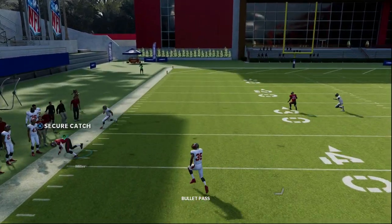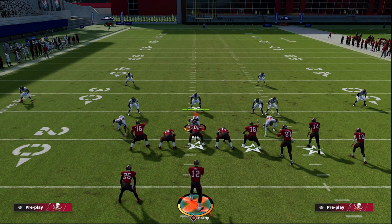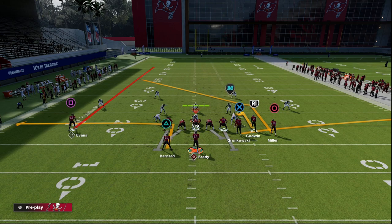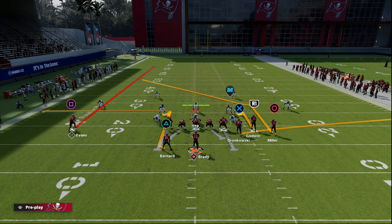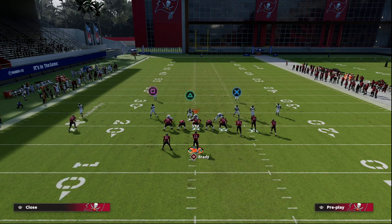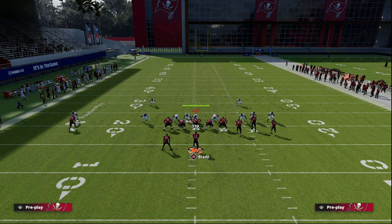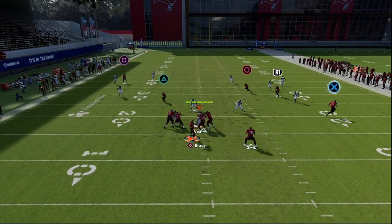This is also very effective against man and match coverages. Another way you could run it would be to option route the running back. Now this is not going to be as effective in Madden 23 because the purple zones are going to play a little bit better if there's nothing to pull them outside.